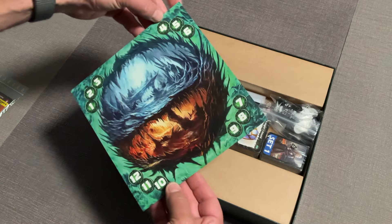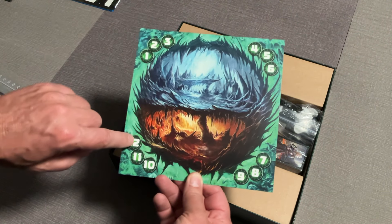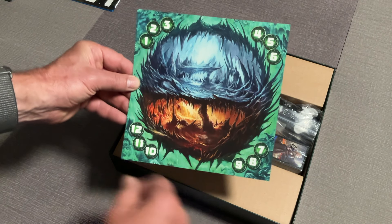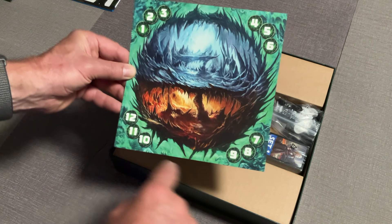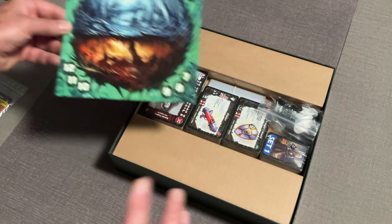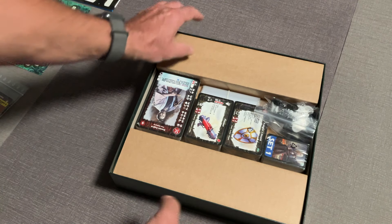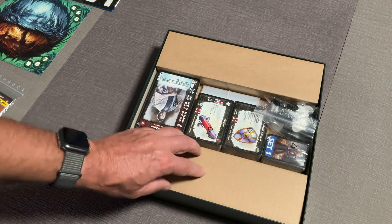This looks like our underworld board. One of the things with this game is the number of rounds that you play — it used to be a time limit. A long game is going to be 12 rounds, I think an average game is nine, and you can play as low as six for a beginning game. He changed that a little bit so I'm not 100% sure off the top of my head.